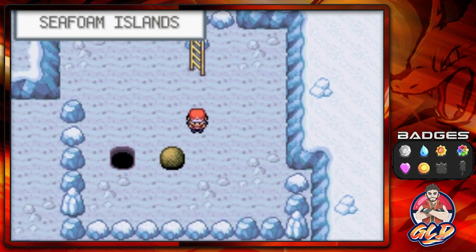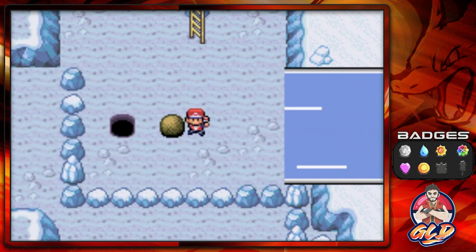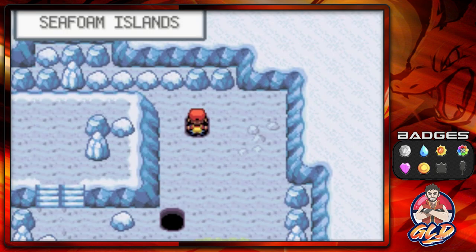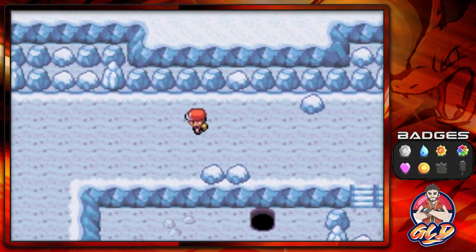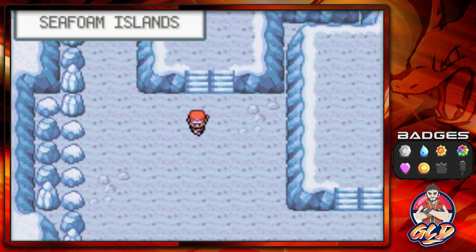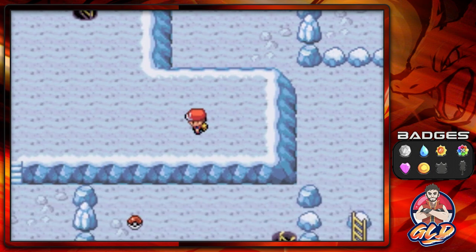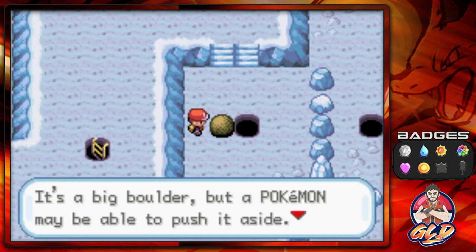If you go right here you'll be able to find the boulder that's been pushed down, and chances are it's going to go through to the final floor. My suggestion is don't go down that hole until you get both rocks moving. So let's go all the way down. This is probably the second floor — again you'll find items like Revive and maybe an Ultra Ball — and there is the other boulder that you pushed around.